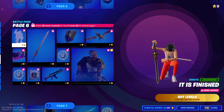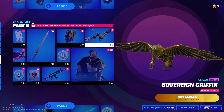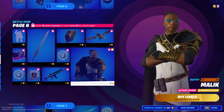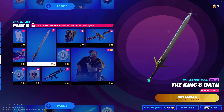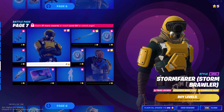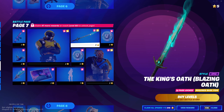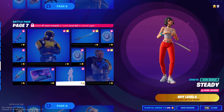Page six — it is finished. I like that. Another giant glider. Moloch — looks like some warrior, he's got a shield. The King's Oath sword — that's a cool pickaxe. Wrap. We got Hazmat suit guy. Another style for this guy, another style for the sword, which is cool. The emote is called Steady — it's copyrighted.